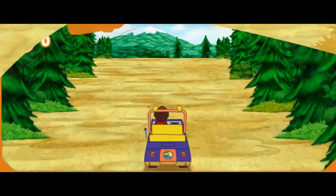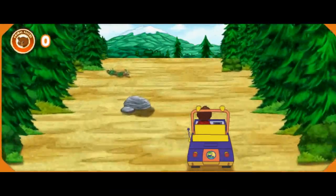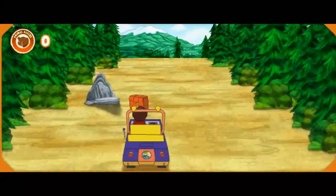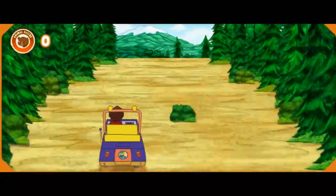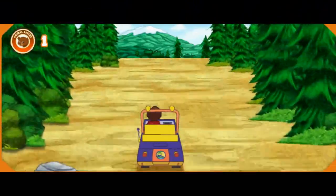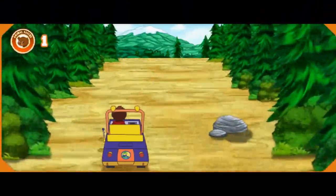We need to follow the animal tracks — they'll show us the way to go! A rescue rover pack, steer to it to get a speed boost! A fierce animal rescue patch, let's get it! Mira — bear tracks! They'll lead us to Mommy Grizzly!